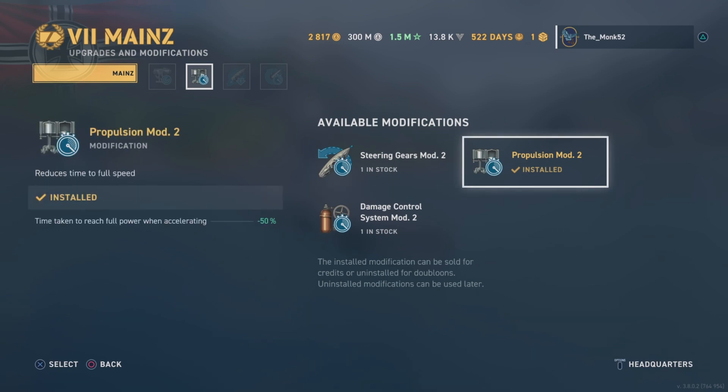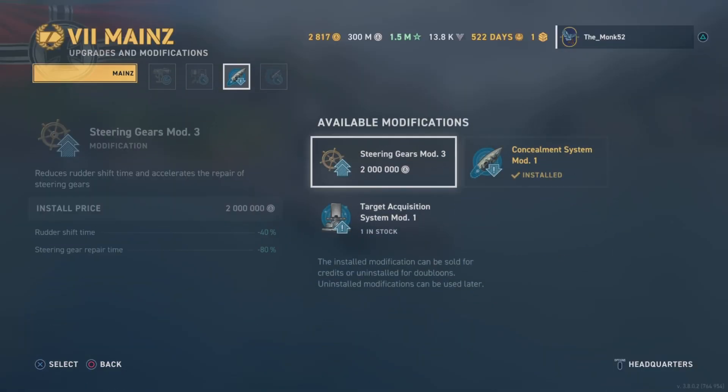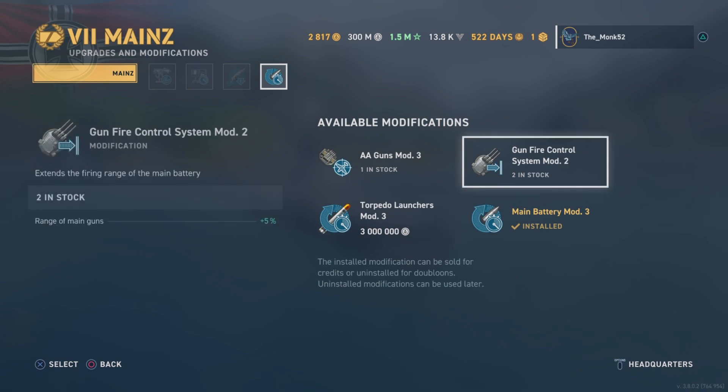Propulsion mod is always a good staple. Steering gears is your preference, but propulsion mod just gives a lot more in my opinion. You could go steering gears, but I do think concealment is better here rather than not dodging at all. No need to dodge when you are concealed.